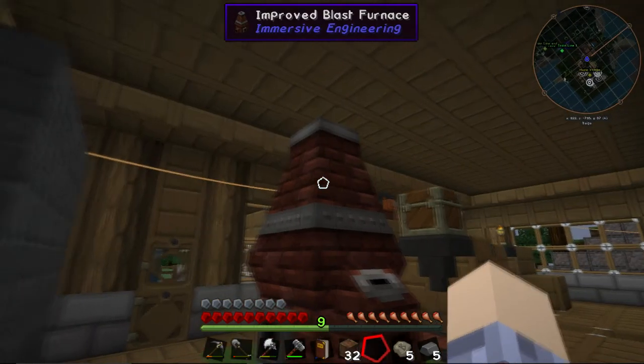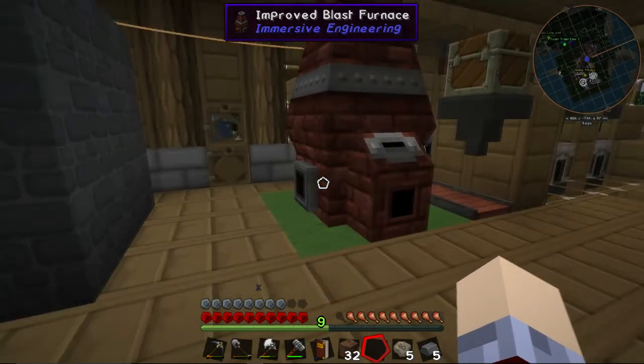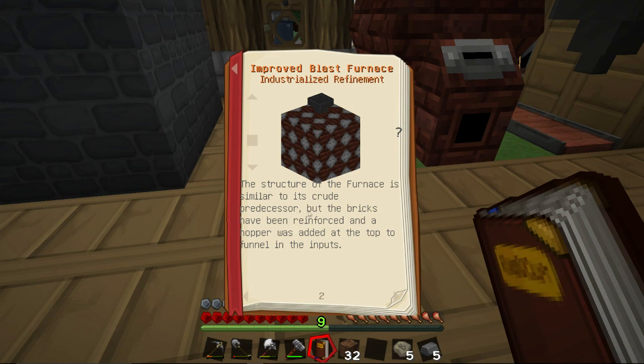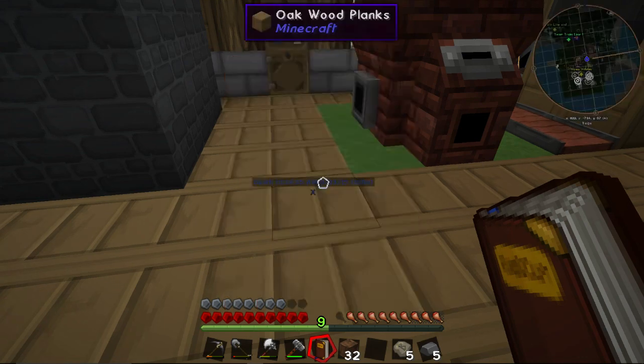So let's try to figure this out. The bricks have been reinforced and of course they added a top funnel input. So we know that steel is output at the front — steel comes out here — and the furnace will automatically output to connected inventories or conveyor belts.